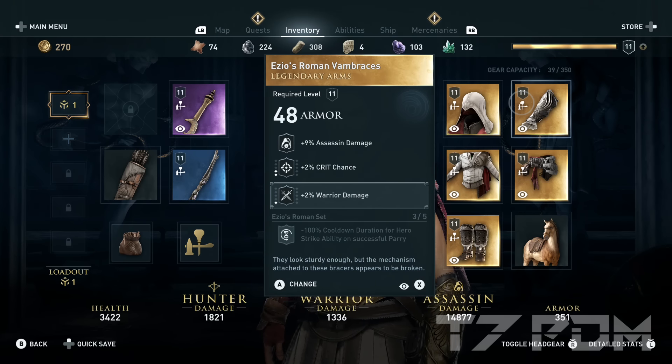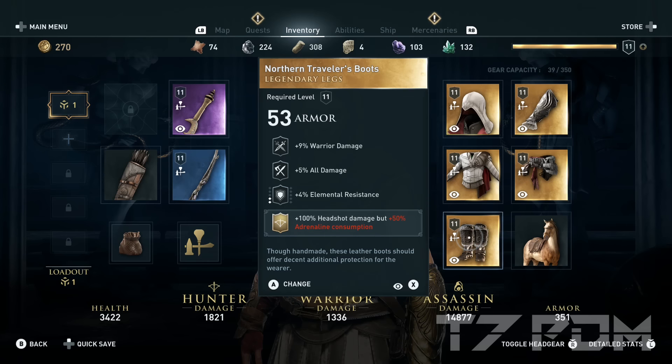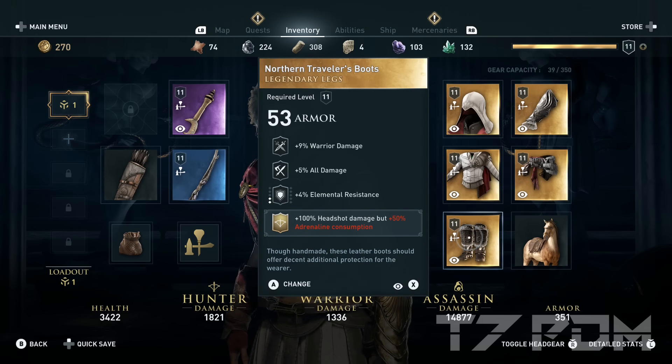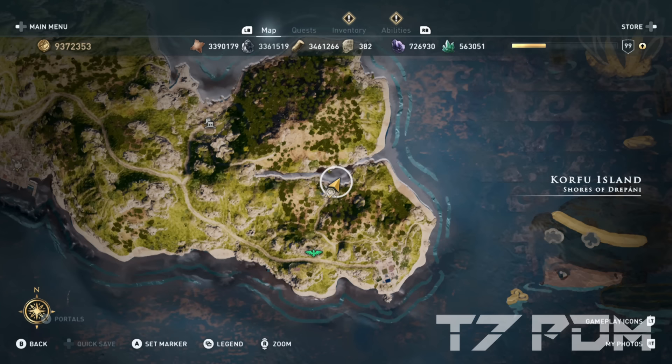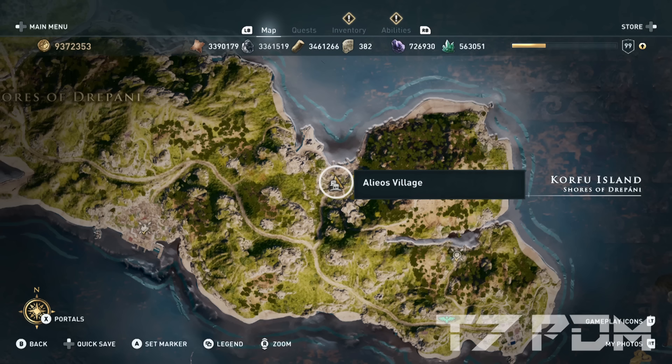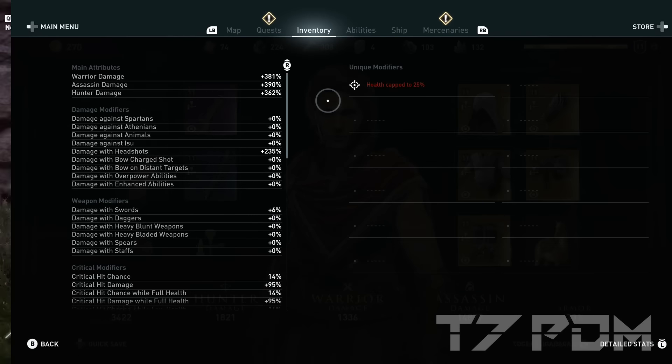On the belt we will engrave the plus 100% damage but minus 100% resistances, which we collected from Corfu Island. For the torso again, we use one of Ezio's set pieces with Assassin damage, 10% critical damage, and here we also engrave another 2% warrior damage — that is the best we can do at this point. For the boots, we also use the Northern Traveler's boots with warrior damage, another fixed 5% all damage engraving, and here we engrave the 100% headshot damage engraving, which basically works as 100% critical damage without having to use any crit shards, because it is always applied when you make a headshot. This can also be collected from Corfu Island, as shown in the beginning.